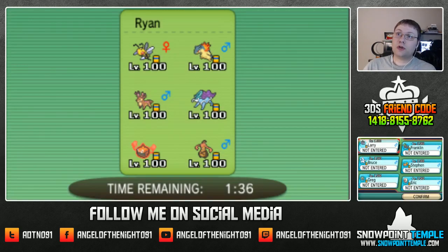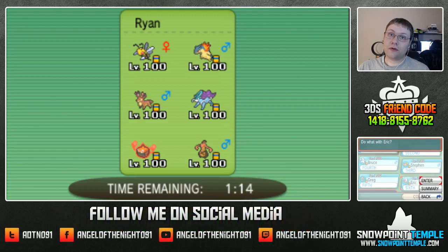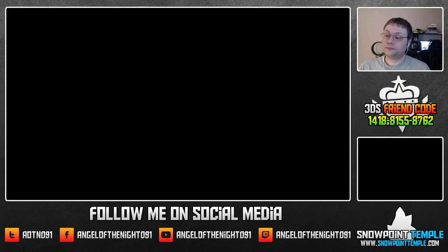His team: Beedrill, Typhlosion, Suicune, Saucepuck, Rotom Heat and Gorghist — okay, that's not good. My team: Lampent, Fracture, Beretic, Derpfish, Gullet and Rufflet. Let's get this battle started. I'm definitely going to get wrecked by that Suicune, I'm pretty sure.